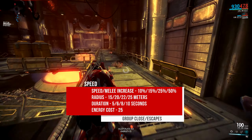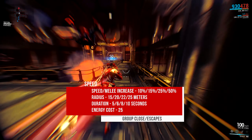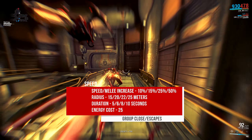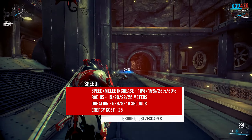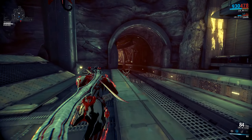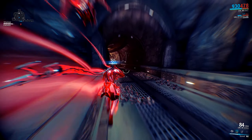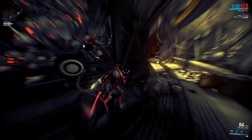Up first is Shock, with an energy cost of 25. The Shock ability is a projectile-based attack that inflicts heavy damage on a singular target, with 50% of that damage chaining to close targets. It does 75, 100, 125, or 200 damage depending on the card's rank, and chains to 3, 4, 5, or 6 enemies, once again rank dependent.